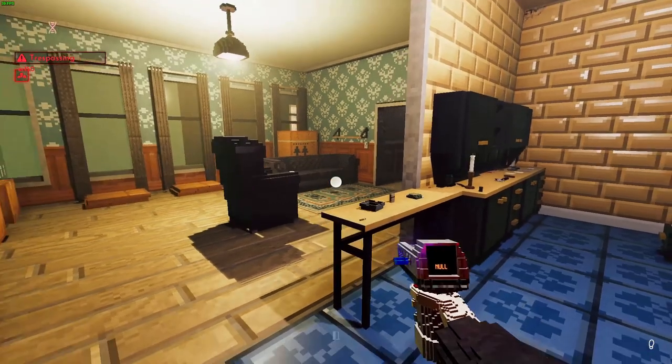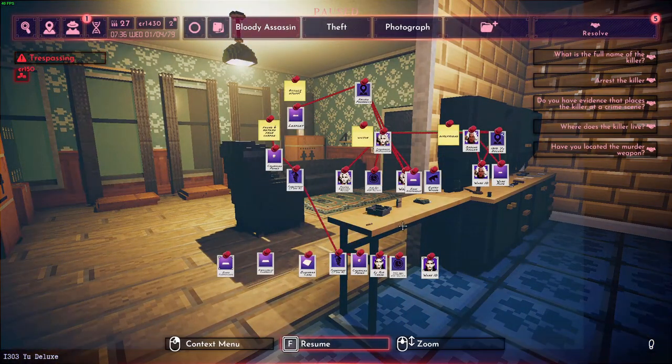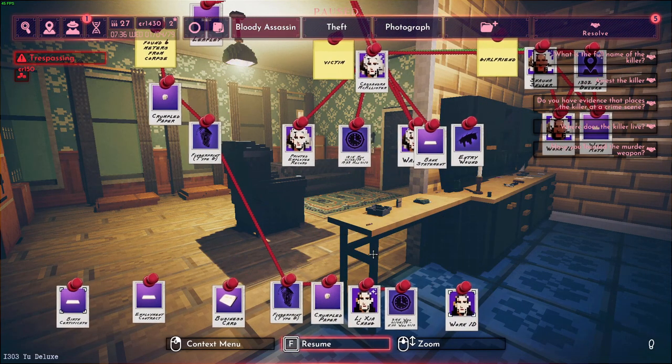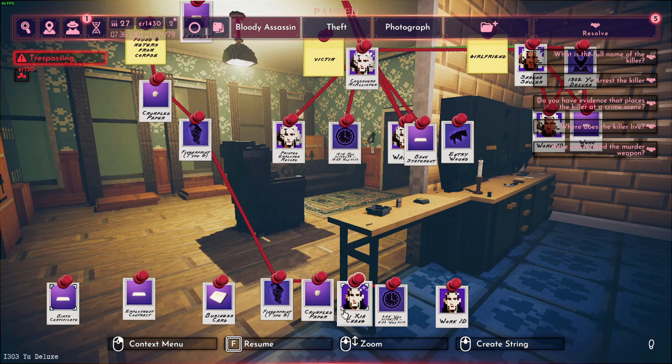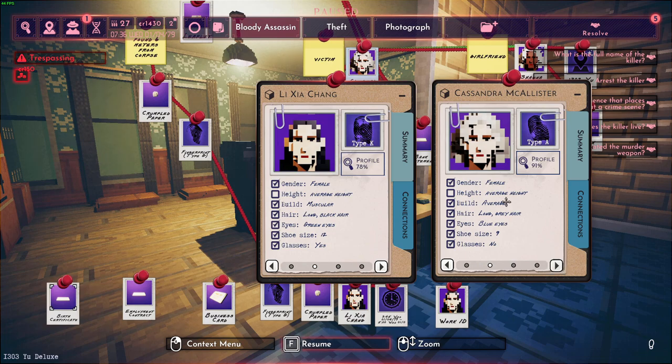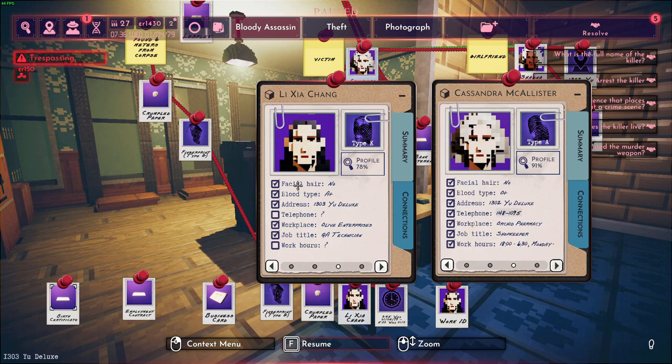Now what I want to do is make a comparison. I'm going to ignore the crumpled paper anagram because it makes it too easy. What do the two victims have in common? Both are female, average height, same shoe size, both wear glasses. The first victim's spouse went to the pharmacy — she walks in the pharmacy — but I think it's just coincidence. Occupations: shopkeeper, All of Enterprises, QA technician. I'm going to check how far these buildings are from each other.